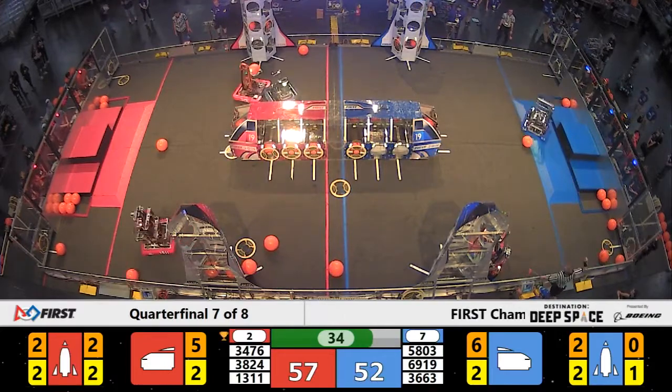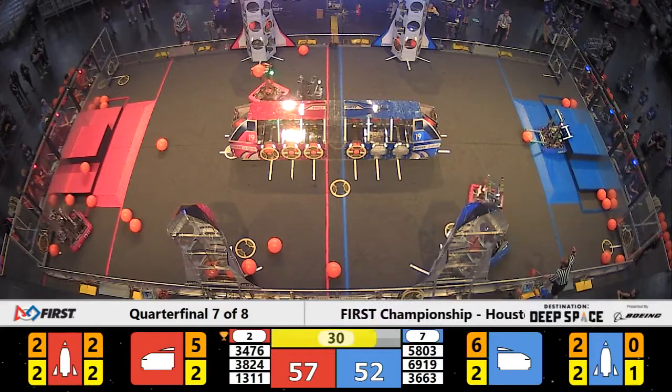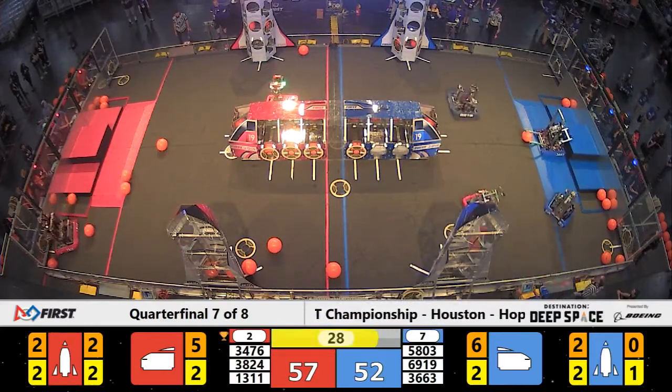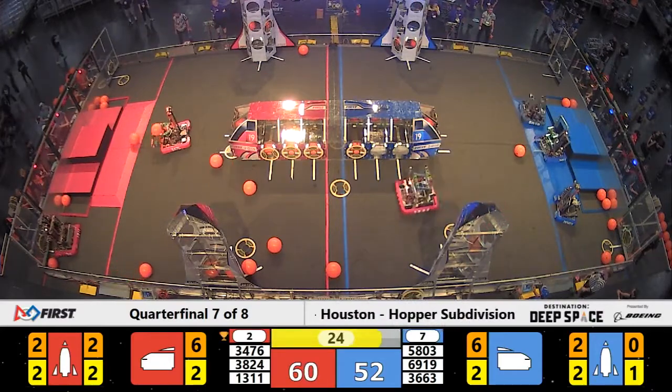With 35 seconds remaining, the defense is still coming in strong on the blue alliance side. Commodores playing strong defense against Code Orange, but now they've let them go, and Code Orange scores three more points of cargo in that red alliance cargo ship.